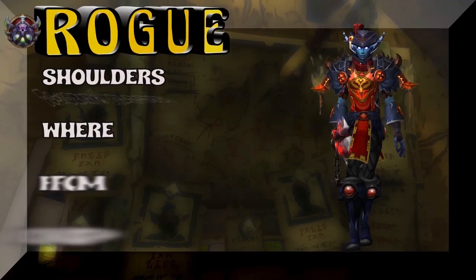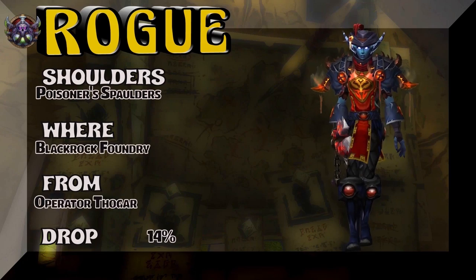We're going to start off with the shoulderpads — Poisoner's Spaulders, Blackrock Foundry, Operator Thogar — 14% on the drop rate for those shoulders.